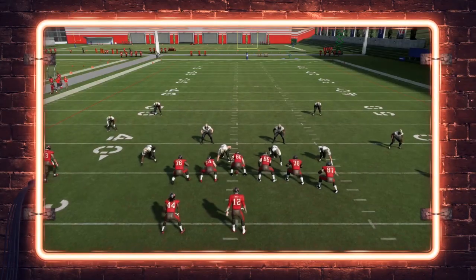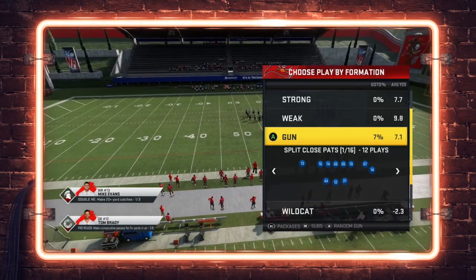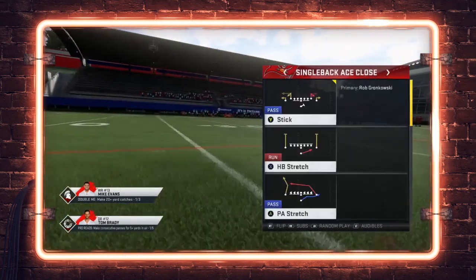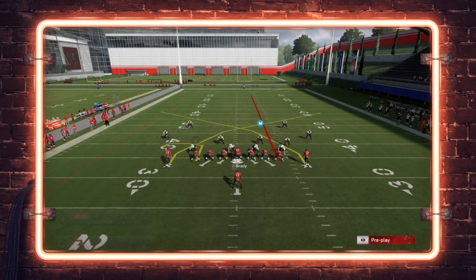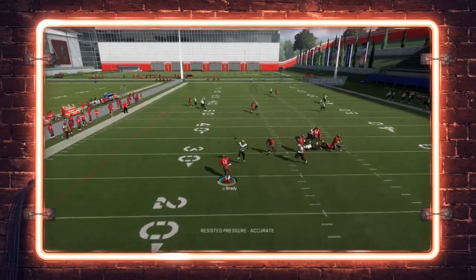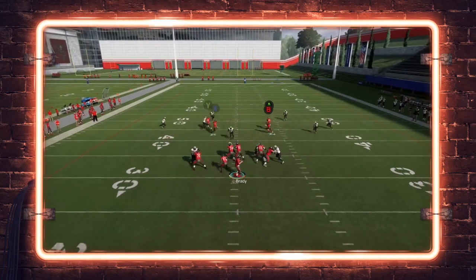Now let's apply it to other formations. This is a two-by-two compression style concept, so you can create this route combination from other sets — it may not work the exact same way but you should still be getting guys open. Going under center to Ace Close, setting up a very similar thing against palms: your route combination is two crossers, wide side inside player on a streak, short side inside player on a curl. When you run this, X is against the linebacker — you throw that over the top and rack the catch pretty easily. It won't work identically against every formation but you can apply it through a couple of sets.